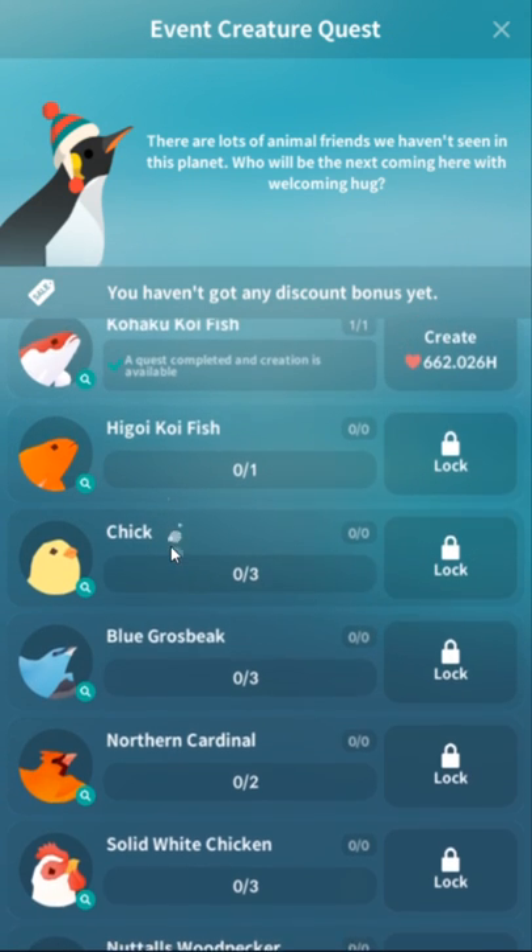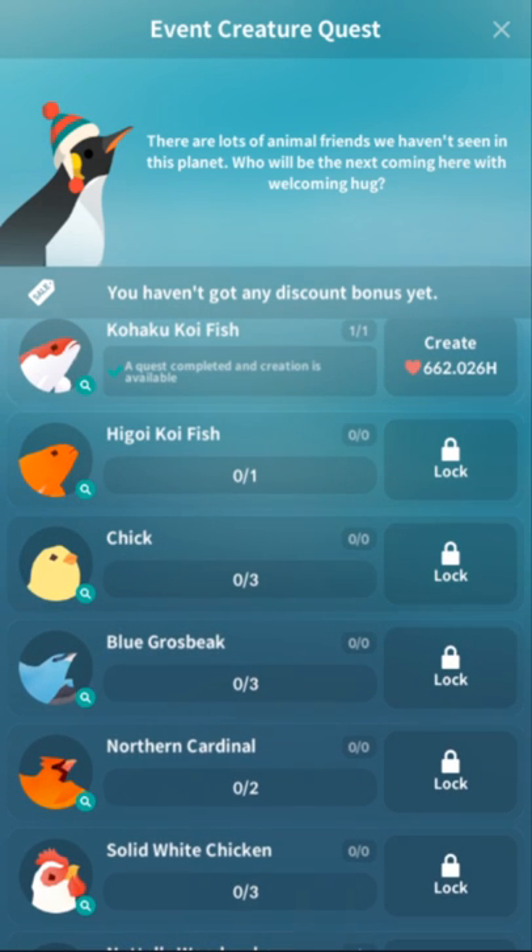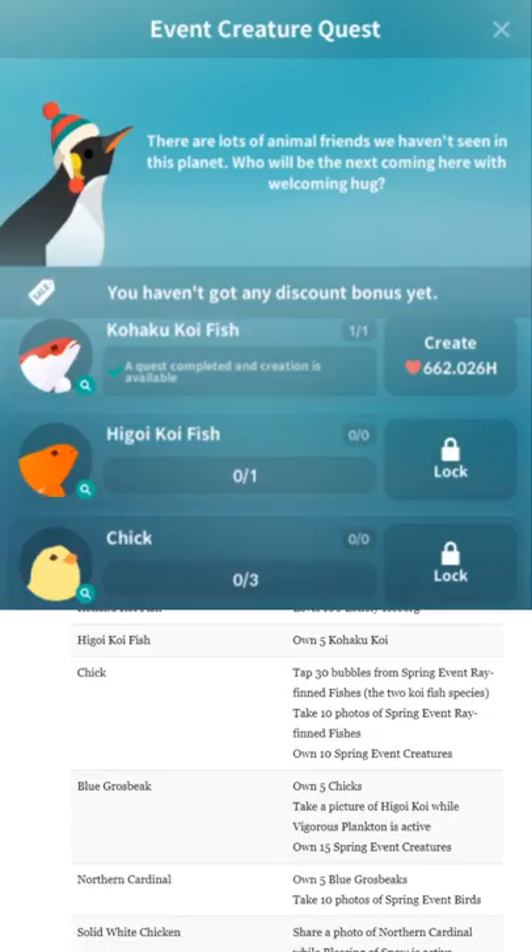Let's get to the fish. Most of them are not very hidden — you just have to unlock them kind of in order. Kohaku Koi Fish is basically free: Level 100 Lonely Iceberg is all you need for that.